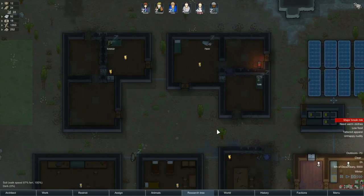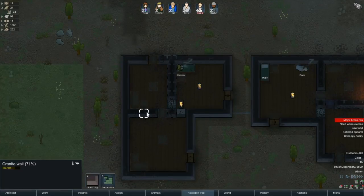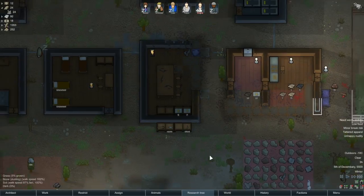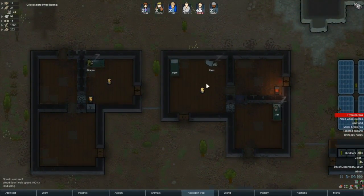Look at all this though - destroyed beds, destroyed a couple walls - our granite walls. I'm surprised the tornado actually took out granite walls, didn't really expect that. And I think we actually lost some food too - we're down to 12 meals. Damn. Seriously, the granite walls should withstand a tornado - I can understand the wood walls. Foe has got hypothermia now, because we did lose an exterior wall in this building.